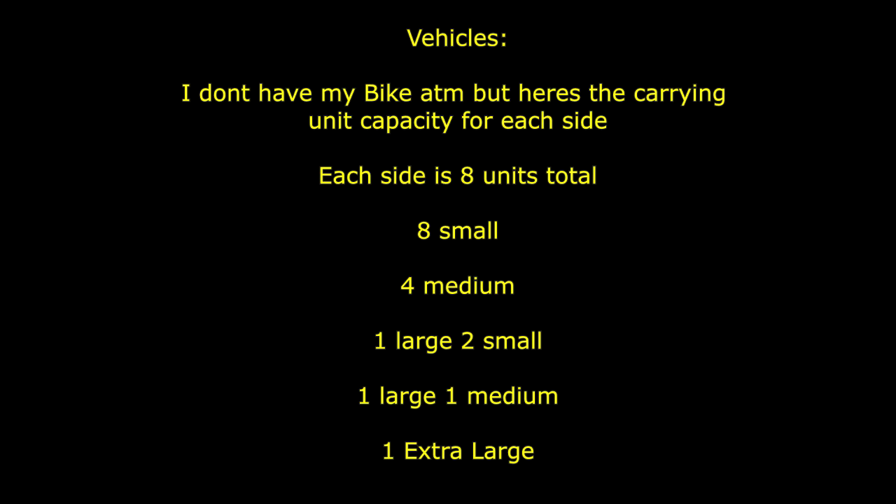The bike can hold packages on both sides, and each side is eight units total. Looking at just one side of the bike, you could fit a total of eight small packages, or four medium packages, or one large and two small packages, or one large and one medium package. For extra large, it can only fit one per side.